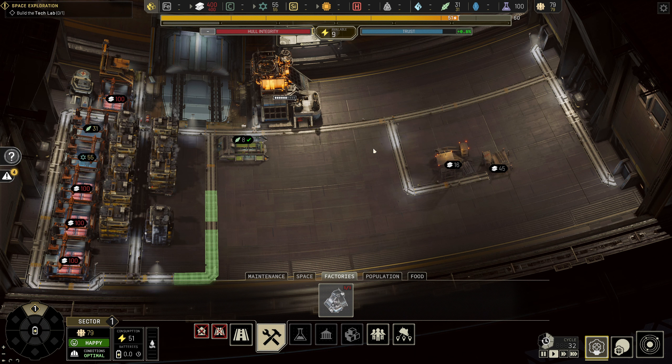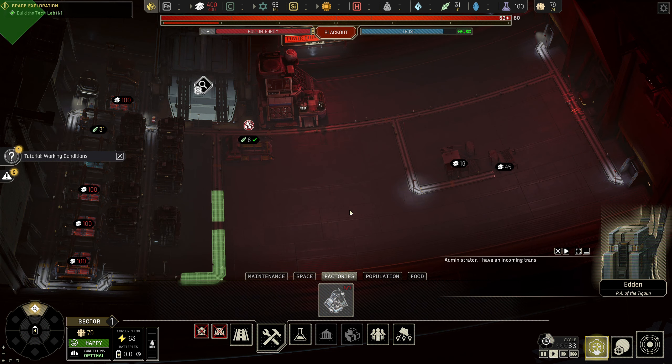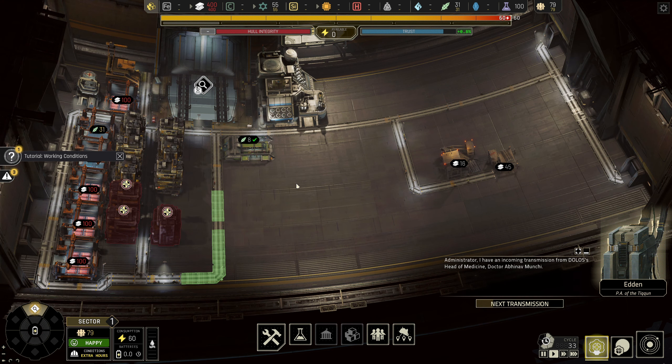Once the last two are done we can start to look at having all that space — plenty of space, which we're going to need. The power supply is going to drop and we'll need external power. To get external power we need an airlock. Let's speed things up — the tech lab will be built now. Whilst we wait we can get some power back.